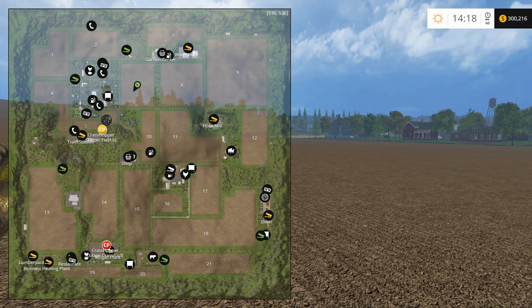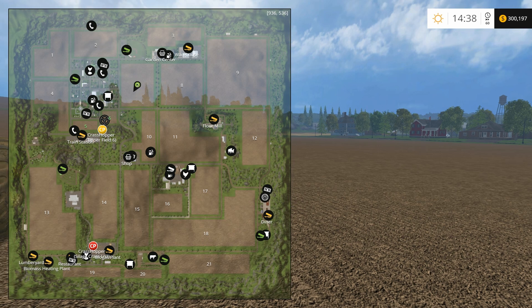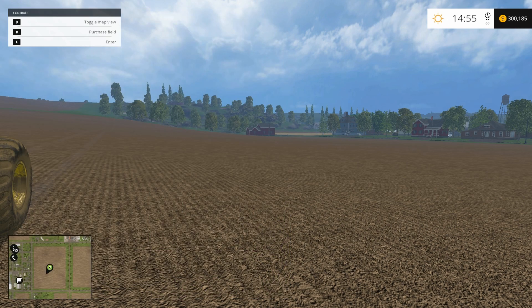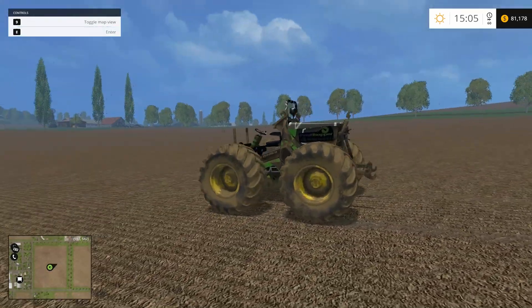I've been looking at the map trying to figure out where I want to buy, and I think fields seven and eight are going to be the ones I go to next. I'll probably automatically set those up to sell at the warehouse, maybe the flour mill - the flour mill sells pretty good. I might tear down the trees between fields 7 and 8 to make it easier to get around. Can't take it back now - field 7 is ours!